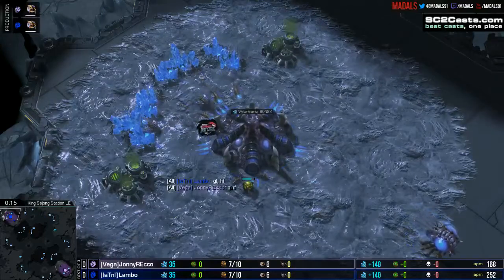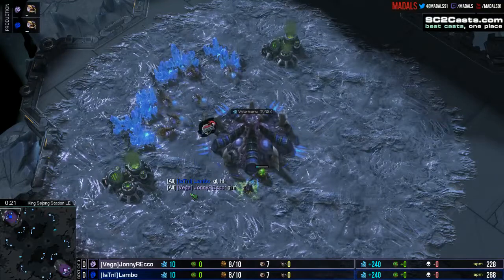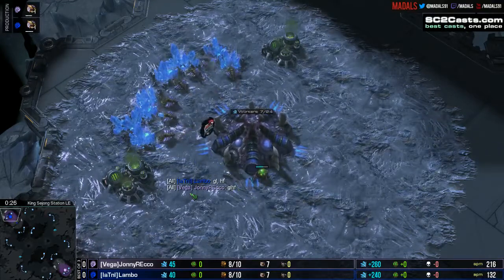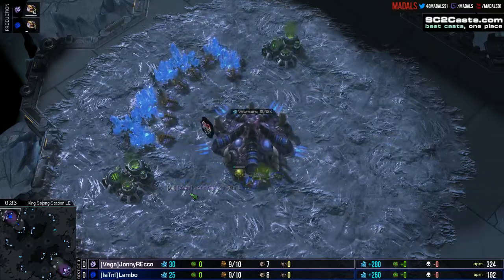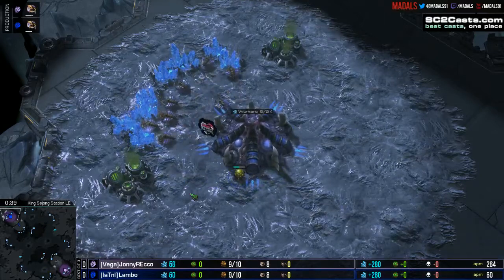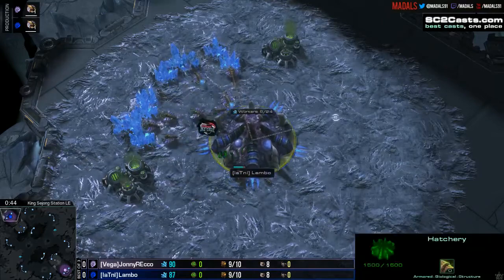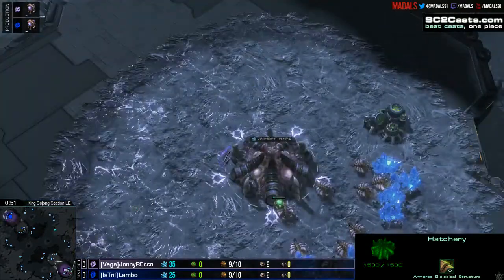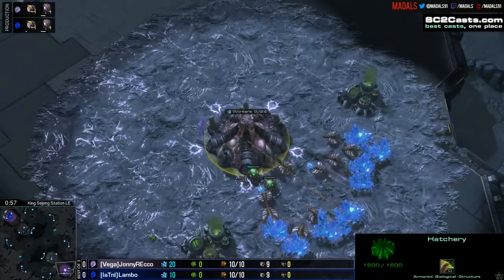So here we are, game number one of a best of three coming up as I remember to turn back on the sound of the game. Thank you all for tuning in live if you're watching on Twitch, if you're on YouTube, welcome! We are going down on one of the new maps in the ladder pool, King Zhong Station. Spawning in the top left-hand position as the blue Zerg player, it's Lambo. And his opponent down to the bottom right, the pink Zerg, Johnny Rico.